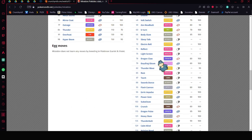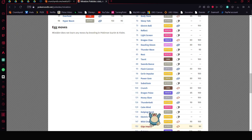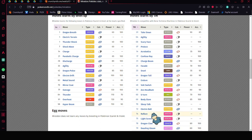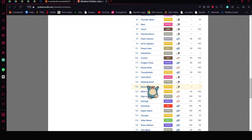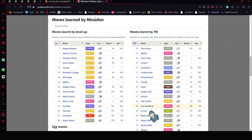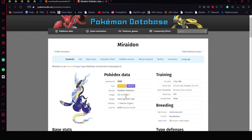Miraidon can learn Reflect and Calm Mind. You'll probably run Electro Drift, Parabolic Charge, Reflect, and either Electric Terrain or Protect. The whole point is Miraidon needs to last a while, so give it a Shell Bell to deal with dealing and taking damage.